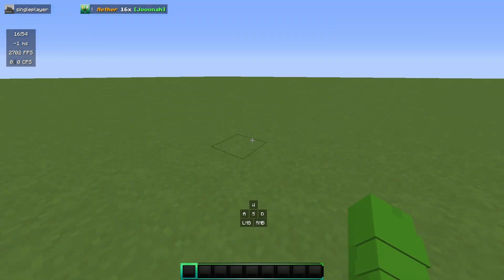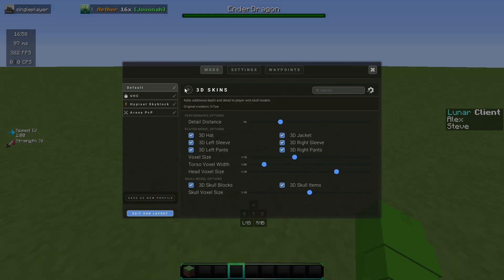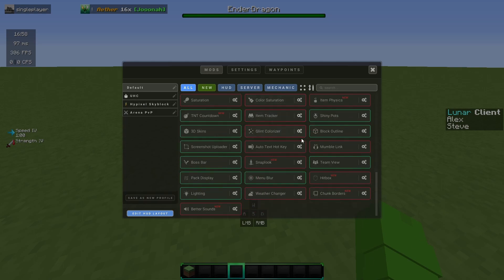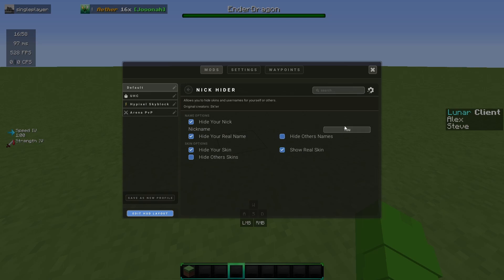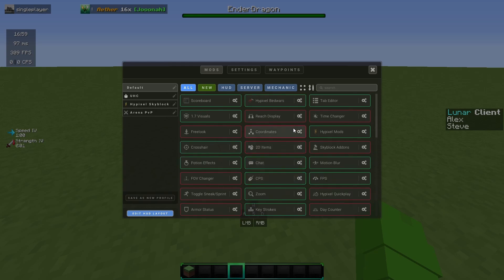Motion blur is quite good if you want your game looking smoother, because when you move your game becomes kind of blurry. 3D skins is helpful because it makes your skin look way cleaner. Reach display is quite good for seeing how much reach you're getting. Nick hider is mainly for people who are nicked — if you put it on, it shows your real name rather than your nicked name, which is helpful for people using slash nick.